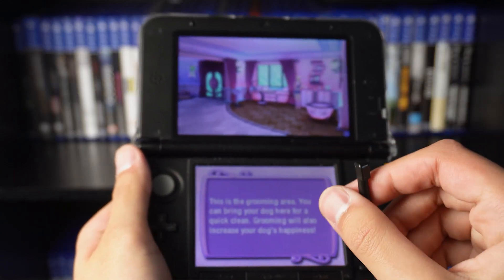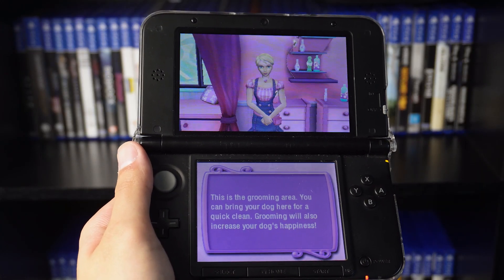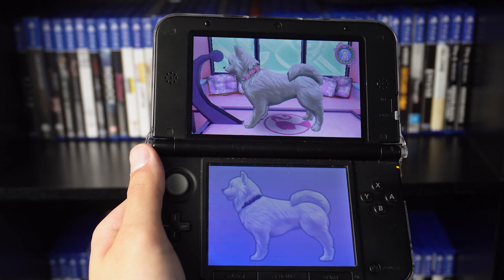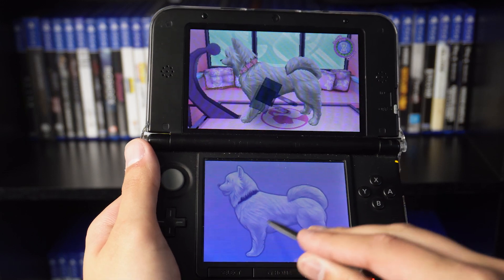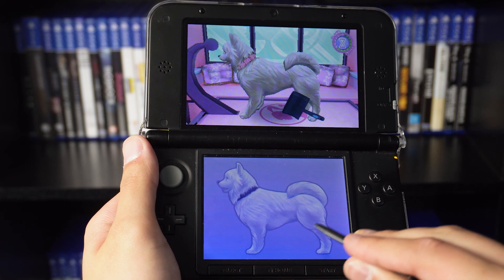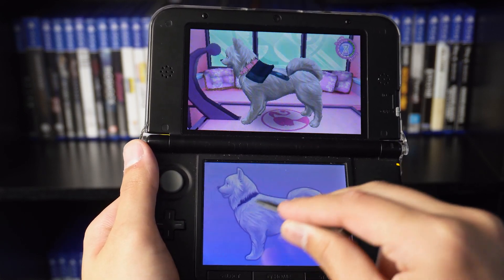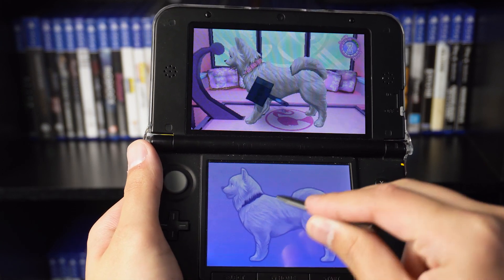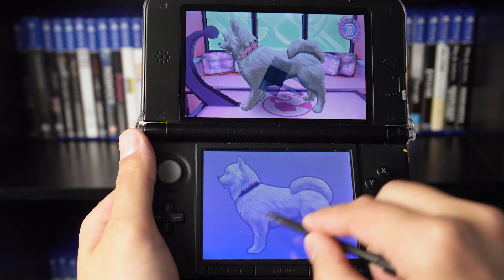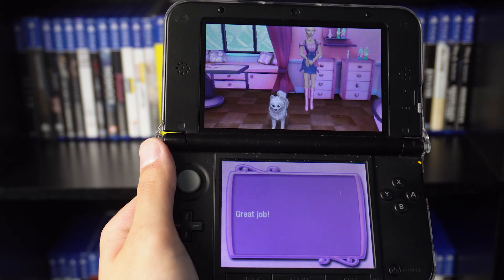Barbie says if you groom your dog regularly it'll be happy and perform well in future events. This is the grooming area — you can bring your dog here for a quick clean, and grooming increases your dog's happiness. I'm a Nintendogs OG so let's give this dog a quick cleaning. This is taking longer than usual — this dog must be really dirty. They had me cleaning it for about 30 seconds just to pass the cleaning portion, but now our dog is nice and happy.